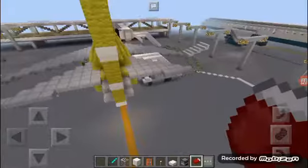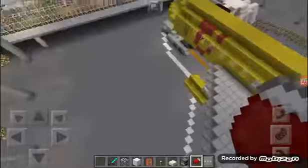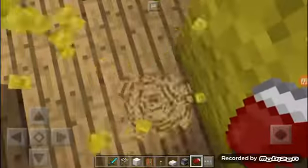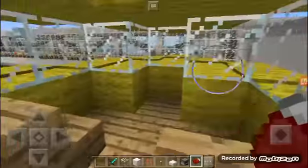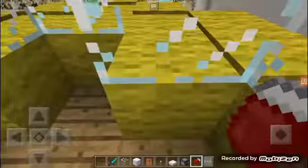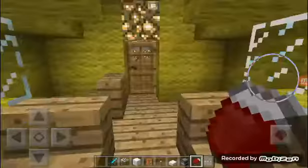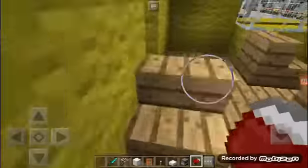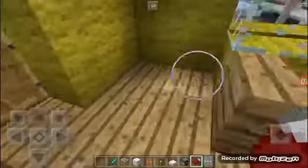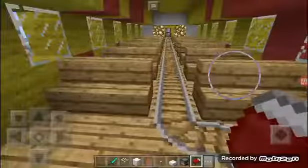Here are two planes. Here's the yellow plane. I'm gonna just break a hole in this because I'm not very good at going in the doors, and I'm probably gonna delete this world - or I might. Here's where the copilot sits, here's where the pilot sits, and there's a third person - I forgot what this person is called, but he checks everything and stuff.